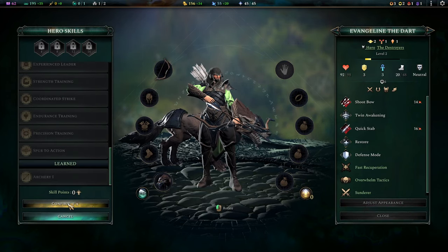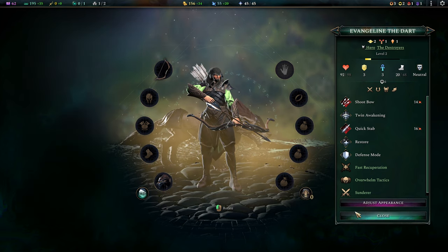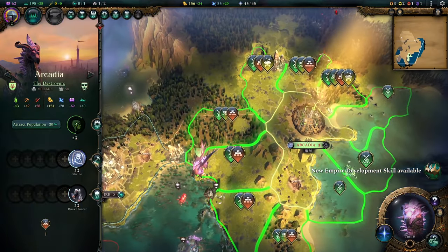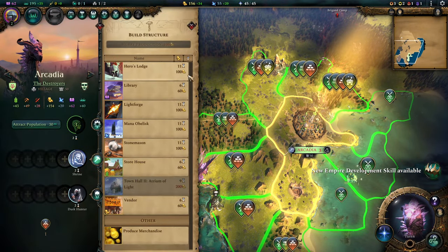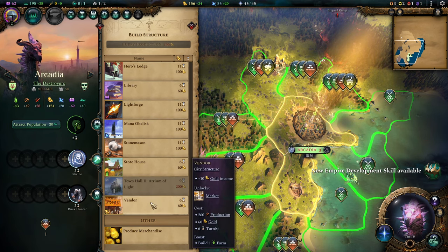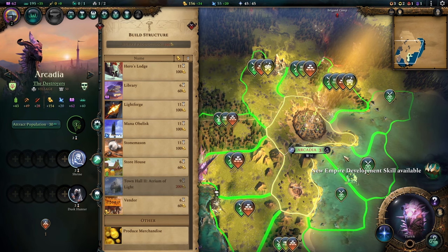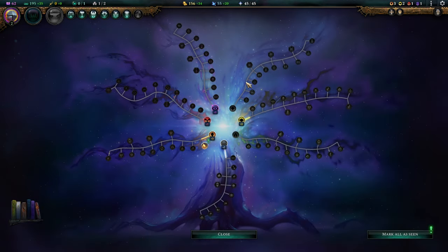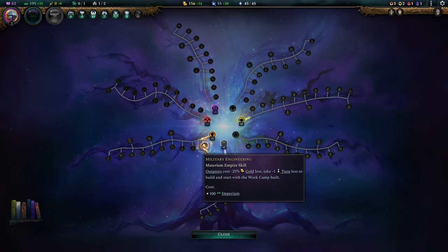First thing I want to teach one of my heroes is that restoration spell — it is so good to have. I was already quite annoyed that this one was missing the whole time. What kind of province do I want? A vendor for the farm, or a farm for the vendor, or a forester for the library? I think I'm going to go for the library here first, as research is going to be very important.